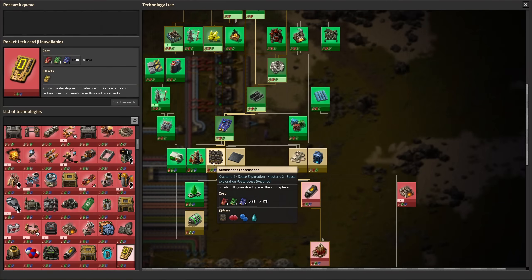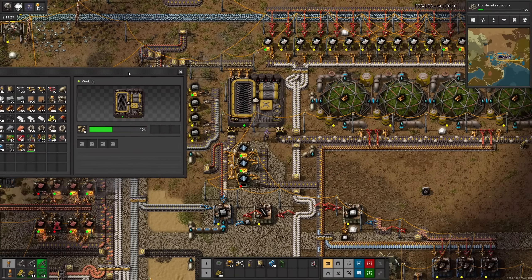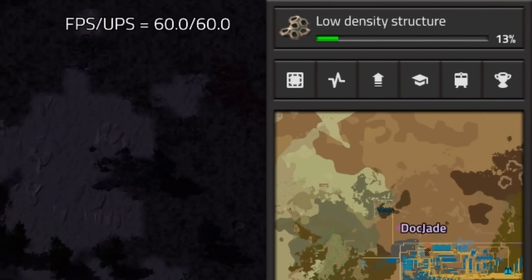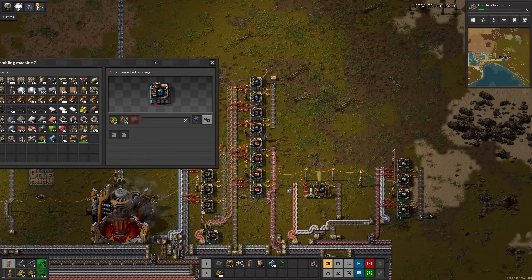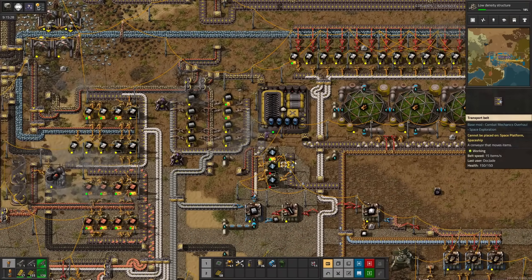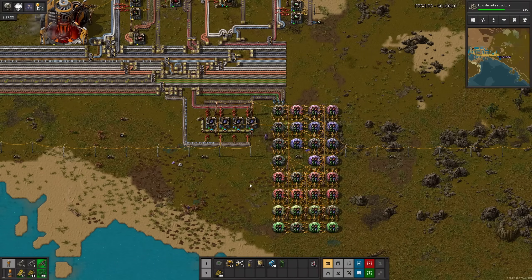Let's put off atmospheric condensers a bit longer — they're a pain. Low density structure. Our glass production is clearly not keeping up, which is due to a lack of sand. Surprisingly, the crusher isn't making it fast enough, so let's detour to speed modules because I don't want to fit another crusher over there. I replaced efficiency module production with the speed modules, but apparently they need solid fuel. I'll make some by hand, throw them in the crusher, and give it a loader. This should hopefully fix the pain in our glass. Might as well speed up the pulverizer as well.